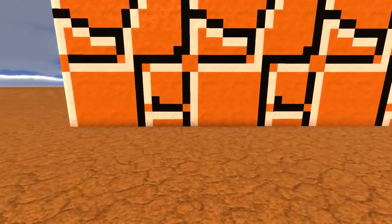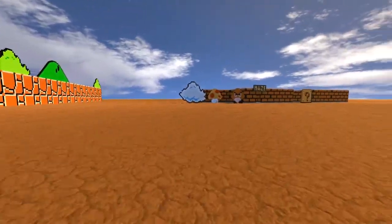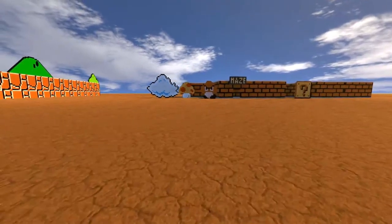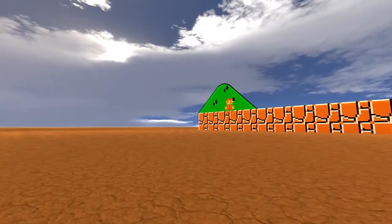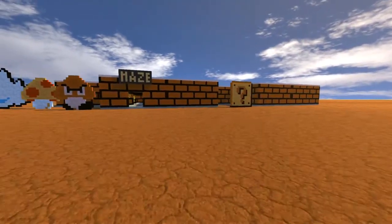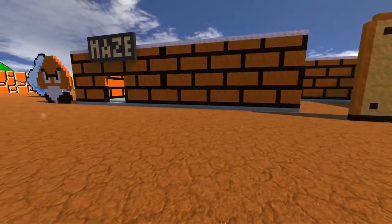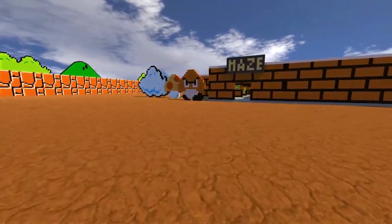As you can see it doesn't use any of the Scrap Mechanic colors - these are custom colors. Also these walls are from the blocks which you can break in Super Mario. You can just hit them. Here is the question mark box as well, and here is the brick box from Mario. Okay so let me show the maze.